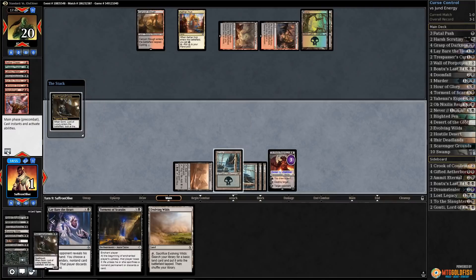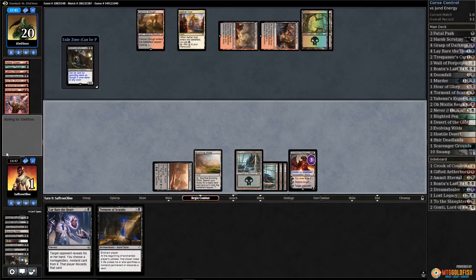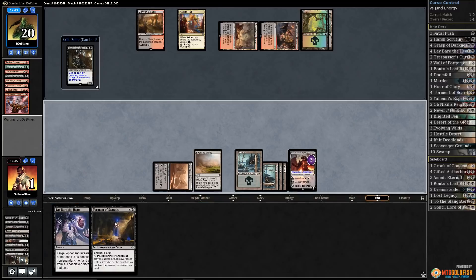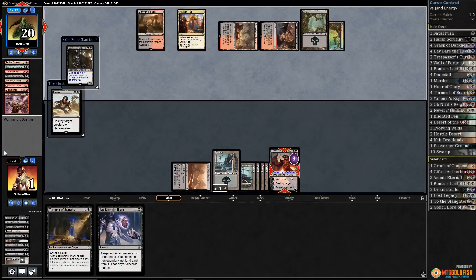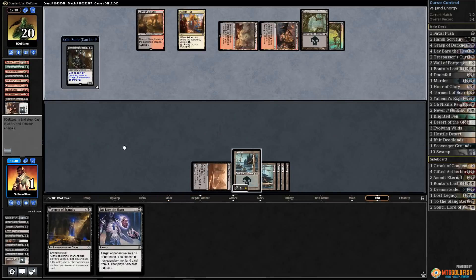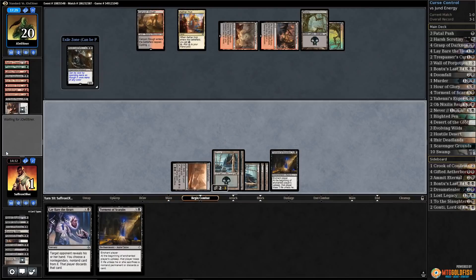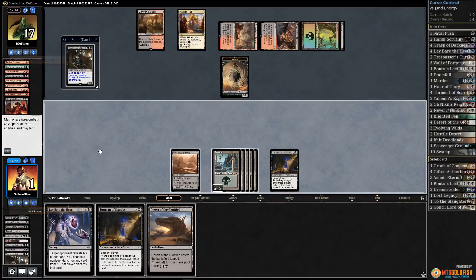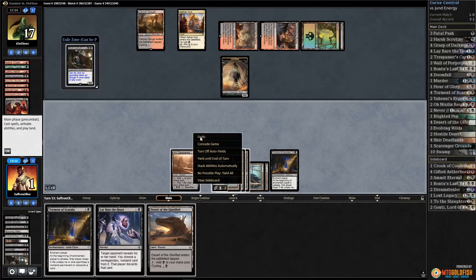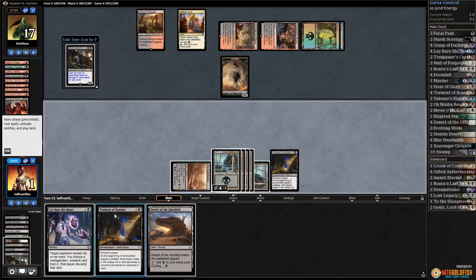Ob Nixilis was actually just a removal spell since we're at one life. Opponent passes. I think we're going to be a little greedy — Torment of Scarabs, start draining our opponent, hope that they whiff. Down to 17. Makes a zombie, Desert of the Glorified. If we play Gonti we lose to a removal spell — I think we Lay Bare the Heart instead.